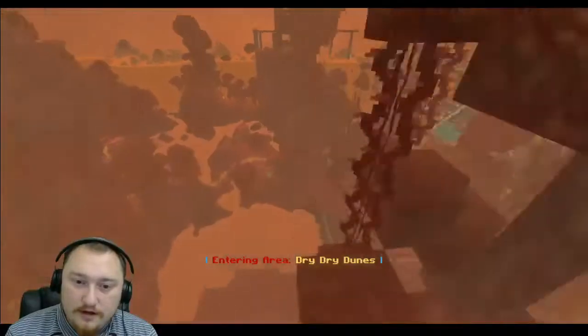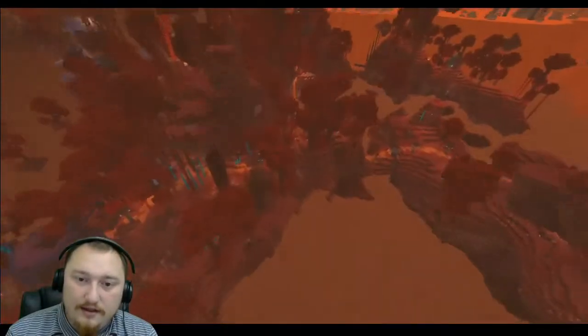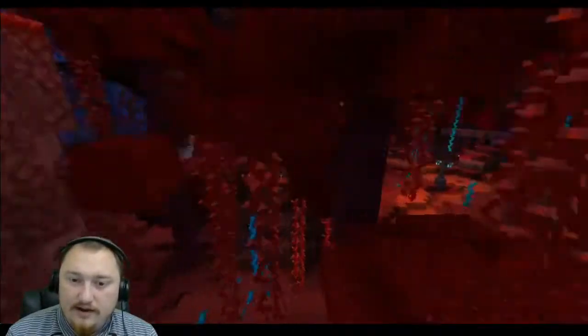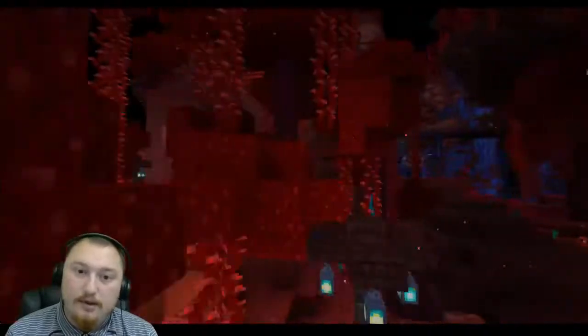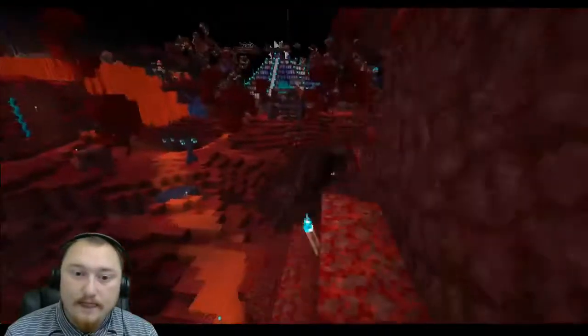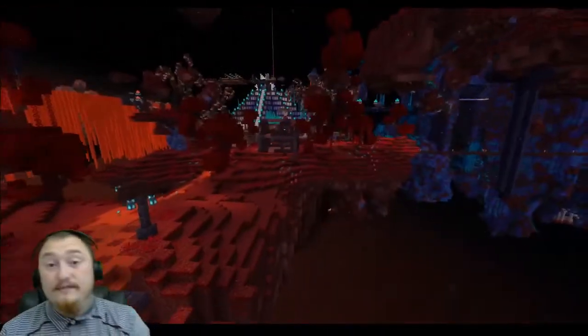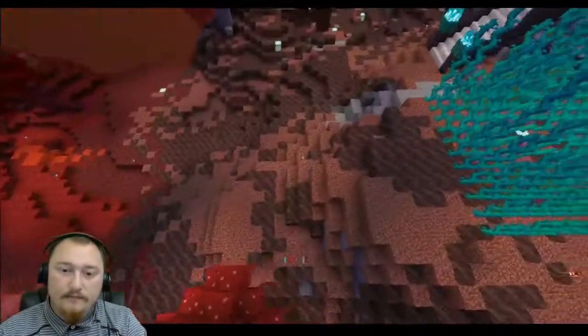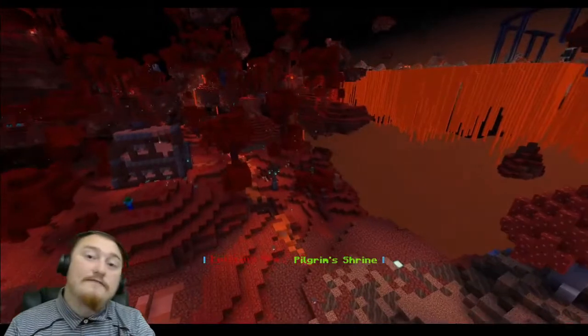The texture pack in the second area was pretty good overall. I like how the torches were a little bit redder and it really felt like blood on leaves, which is the area's name. I love how when you enter and leave the area it has text that pops up — I love that.